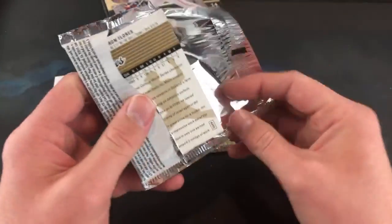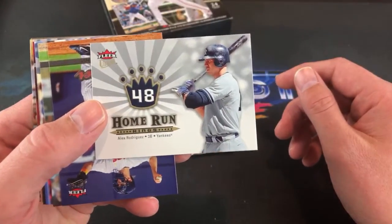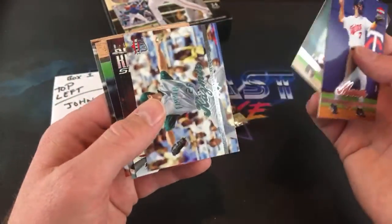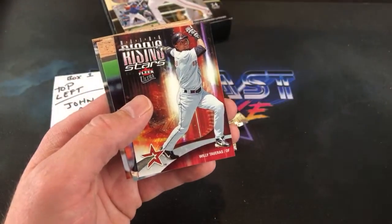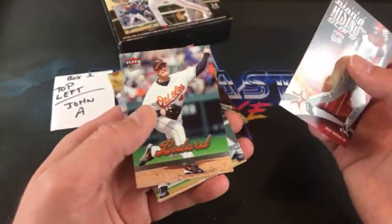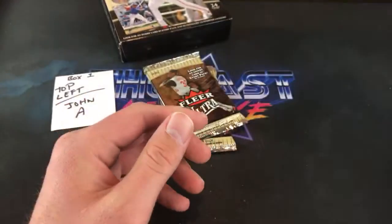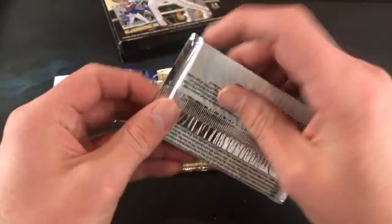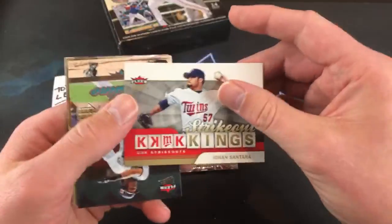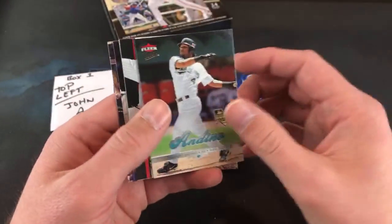Kerry Wood cards were so hot after his 20-strikeout game. There's an A-Rod Home Run Kings — I feel like John A will like that since he's a Yankees fan. Joe Mauer — and there's a Willie Tavares Rising Stars. A lot of great ones you'll see are these Gold Medallion inserts, one per pack. There's an Ortiz in the back — could be a Gold Medallion.